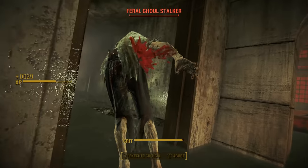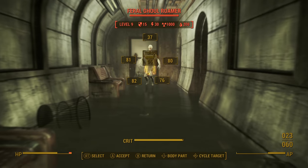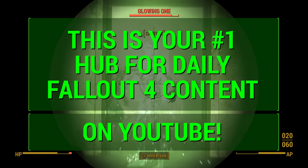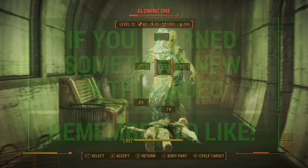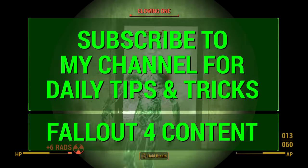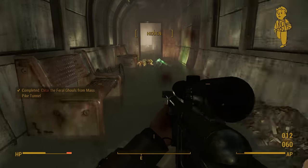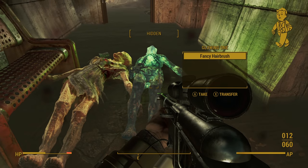Today I showed you how to get the Overseer's Guardian in Fallout 4, and next time we'll cover more Fallout 4 on my channel. Stay tuned for daily Fallout 4 tips and tricks videos when I get back — remember this is your number one hub for all Fallout 4 content on YouTube. If you learned something new, hit that like button, and don't forget to subscribe for continued Fallout 4 videos. I'm working on builds and more weapon guides and general tips — all of that will come very soon. Talk to you guys next time, peace.